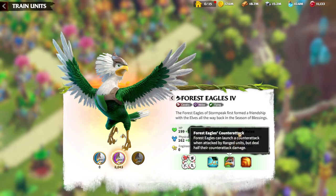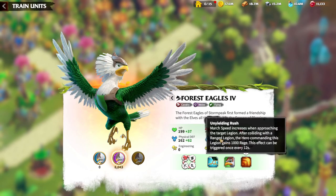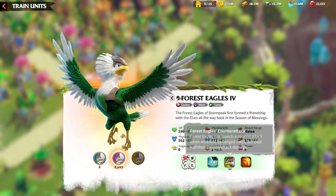It is all about counter-attack, and especially if ranged units are dealing you damage while you have the Forest Eagles — ranged attacks deal half counter-attack damage, and also ranged attacks deal more damage when there is a counter-attack. Everything from here is all about March Speed.